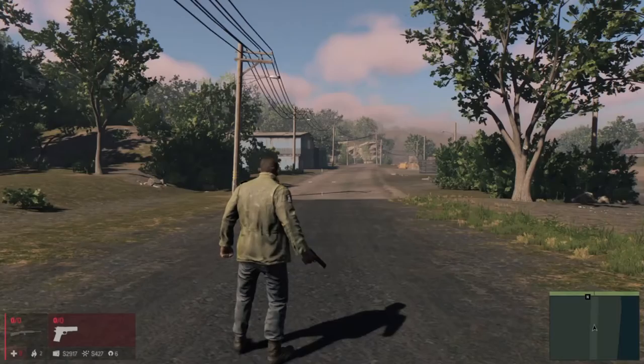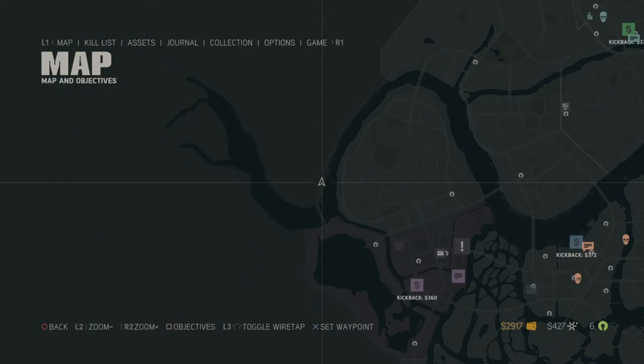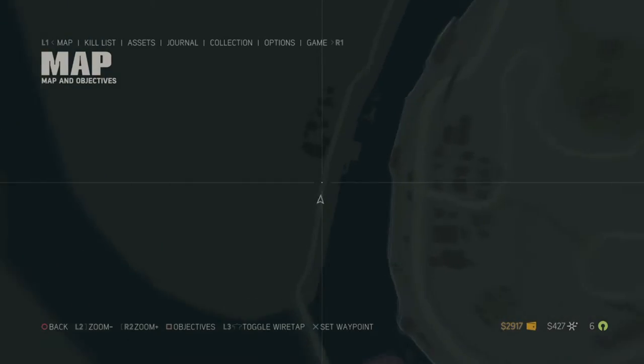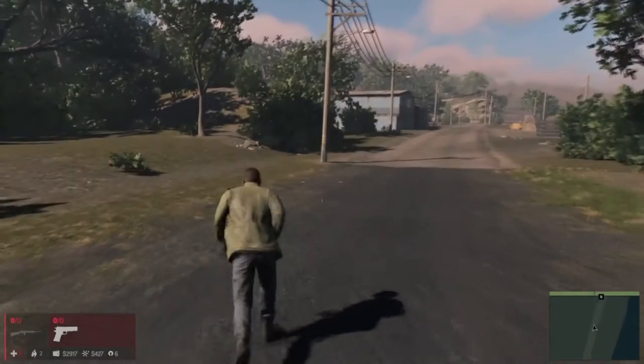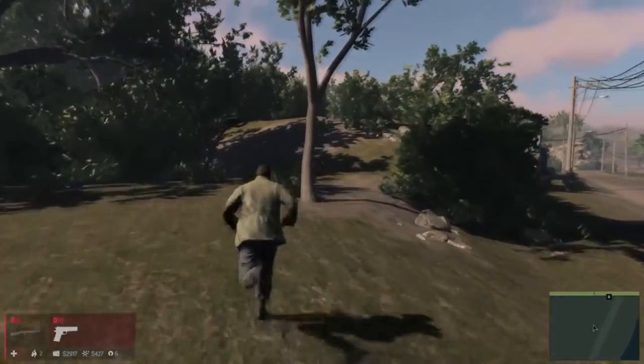Let's begin this tutorial. First, head to this location on the map — it's pretty much all the way to the left of the whole entire map. I'm gonna zoom in so you can get an accurate location. Pretty much if you see a blue barn in the distance, you know you're in the right location.